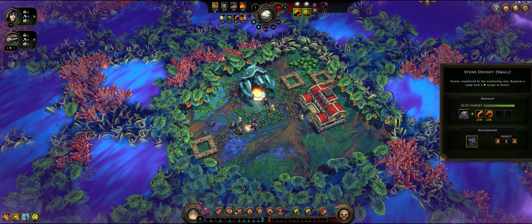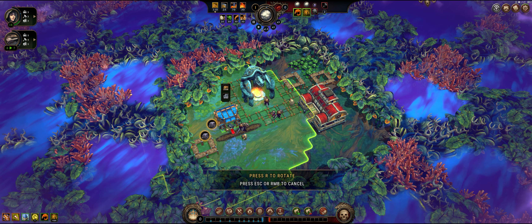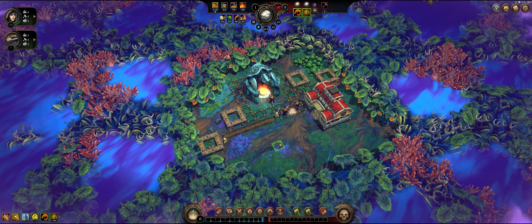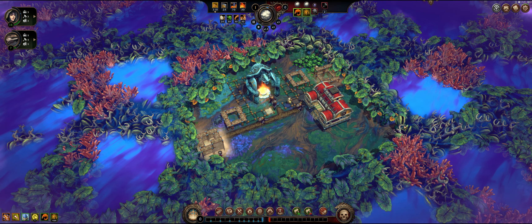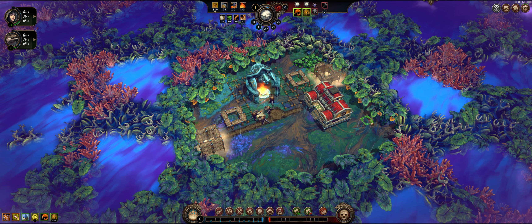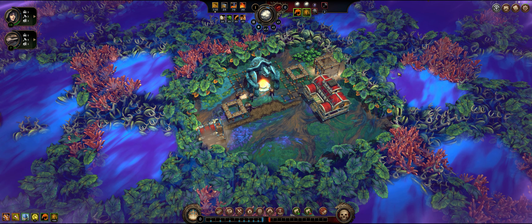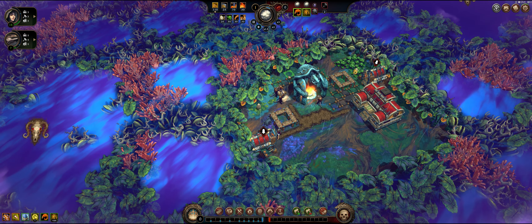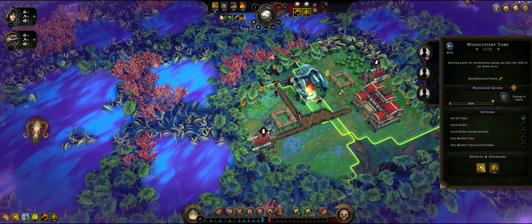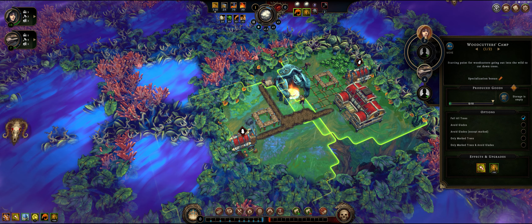There is a quarry, so let's see - stone cutters. We're going to put the stone cutter here. As you can see, my guys are starting to build this, which is nice. I'm going to turn off my screen overlay because I want to see the quests that I get. Once the building is built, you have to assign people to it.